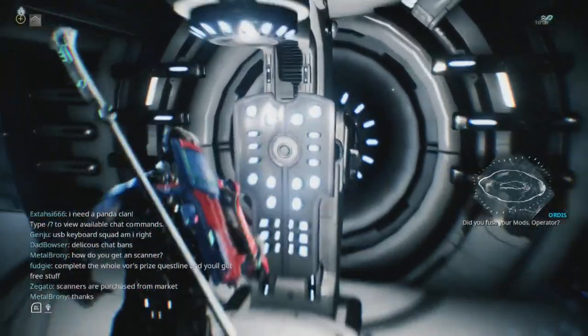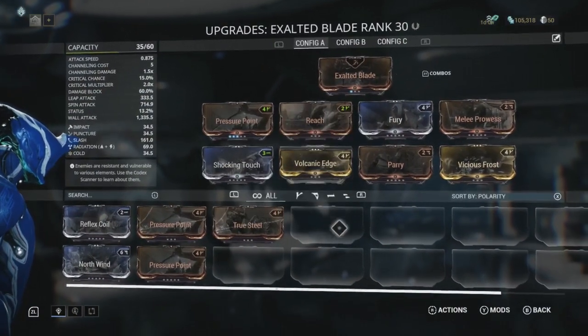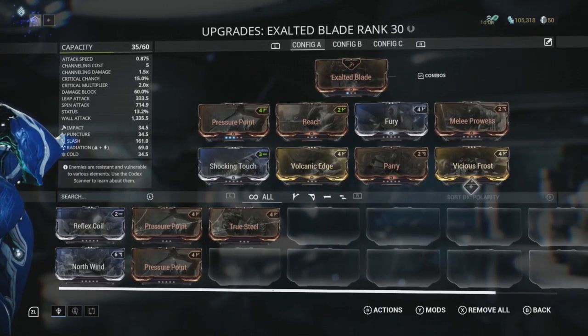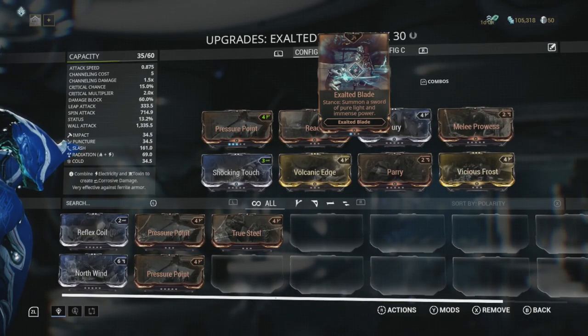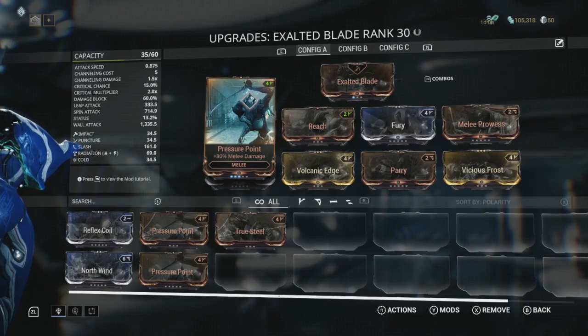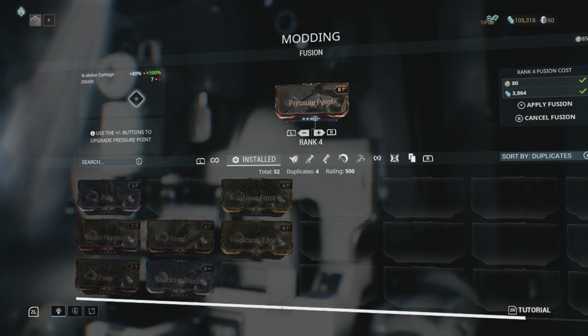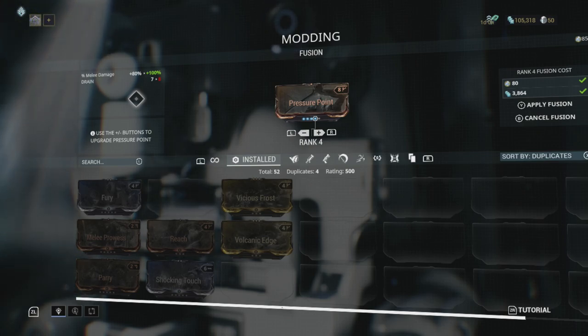Exalted Blade is going to be hilariously good for this next boss. I don't think we have enough Endo to level up Pressure Point anymore. If you're not sure what to mod with or what to spend your Endo on, anything that just raises a base stat — base melee damage — is always going to be good. You're going to use Pressure Point on almost every weapon you have until you get a Primed Pressure Point, which isn't going to happen for months possibly. So this is a really safe mod to throw your points into.